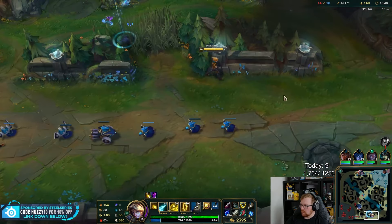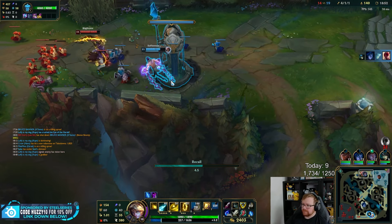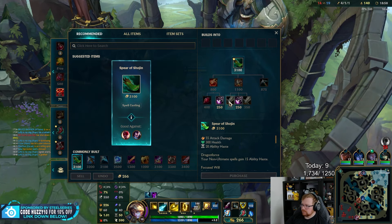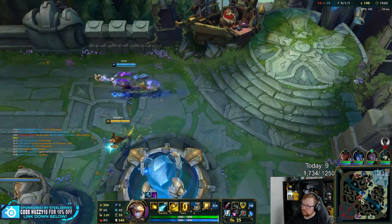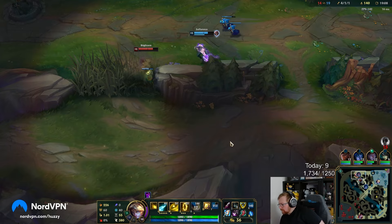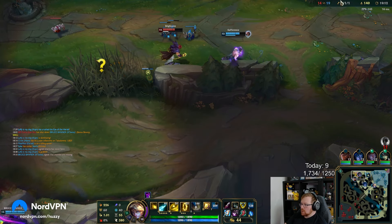Kind of wish I had that as solo gold though — that would have been really good for me. Lee Sin's falling off — surprise surprise, who predicted that? Everybody. That's a power spike: we've got Muramana and it's complete. His damage is low.